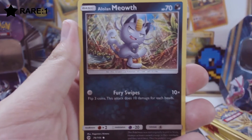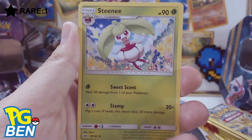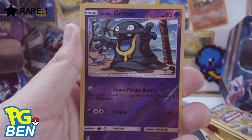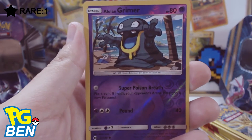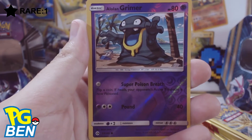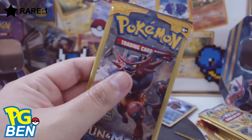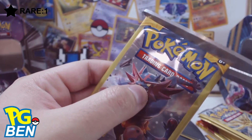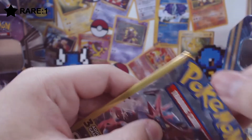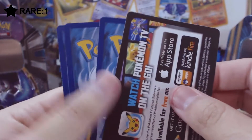Another Alolan Pokemon — so that's three packs in a row where the first Pokemon is Alolan. Alolan Meowth, very nice. And a reverse holo Alolan Grimer — I think that's my second reverse holo Alolan Grimer, not bad. Would have been cool to pull something rarer, but I don't mind. It's a holo anyways. On to the last pack for the Pokemon Sun and Moon.